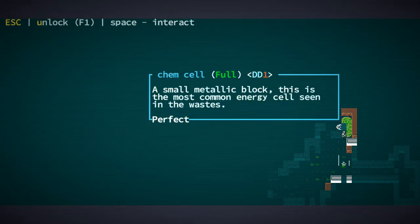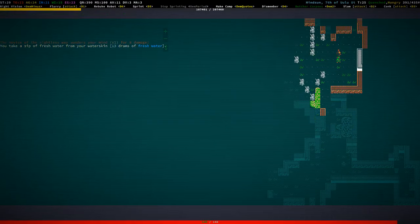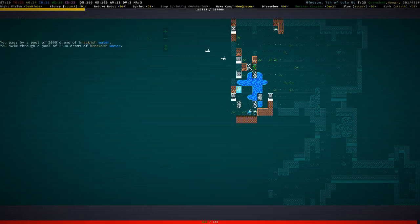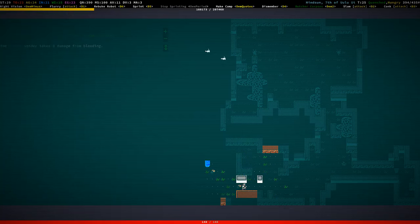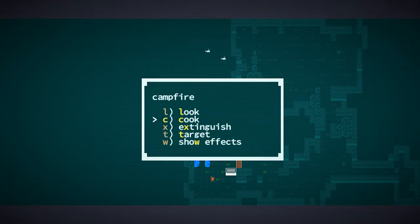We teleported away. We're also hungry. Let's get rid of the beetles — never liked their music anyway. Cook and preserve fresh food. We can cook with lava if we want.